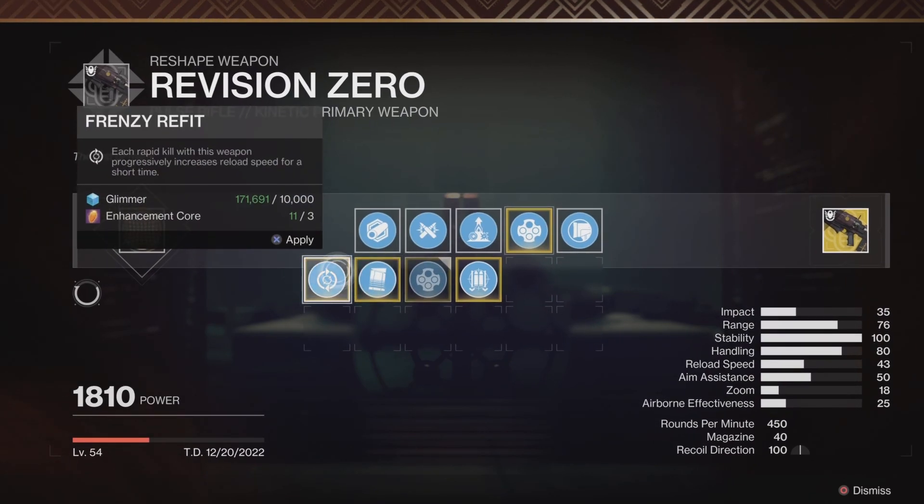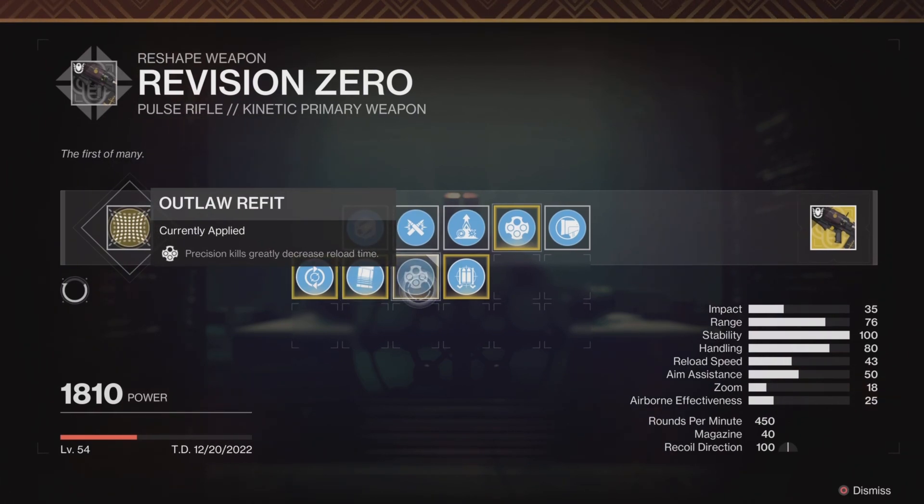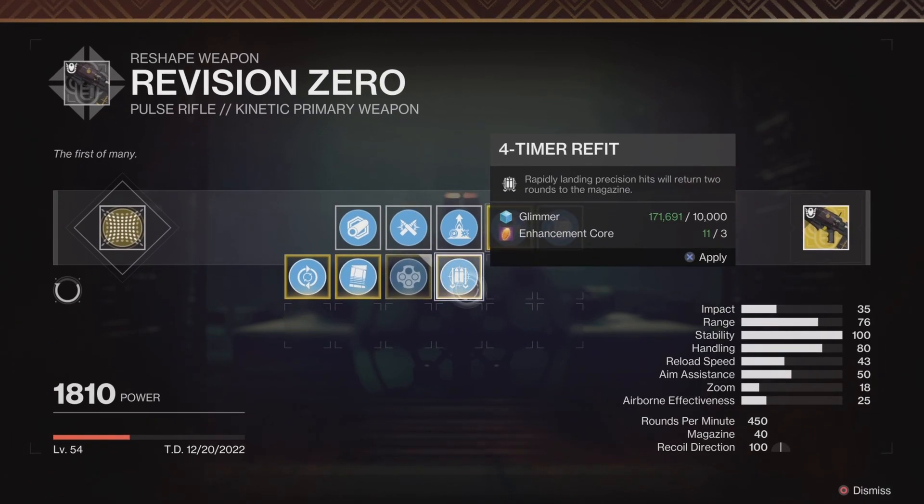For the catalyst, Feeding Frenzy is not what you want — this is already under pressurized refit at 100 stability, so we don't need the extra stability and accuracy increase. Outlaw is pretty much the best choice here for PvP players like myself. If you are a PvE player, it's very simple: Vorpal Weapon and Fourth Time's the Charm — you will love it, trust me.